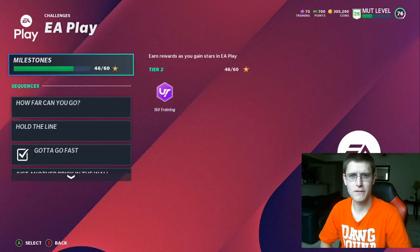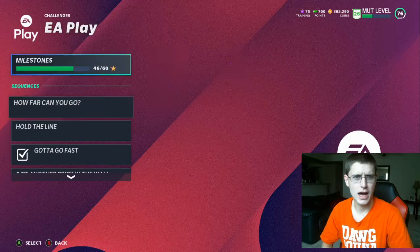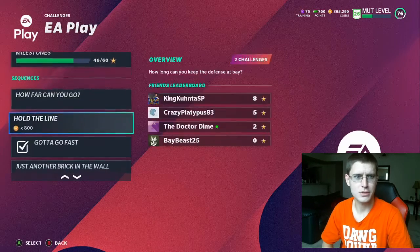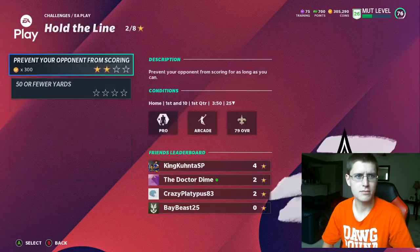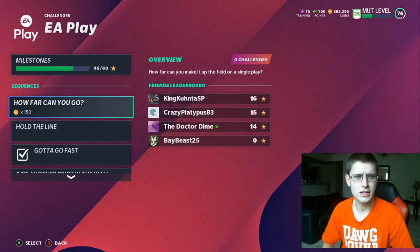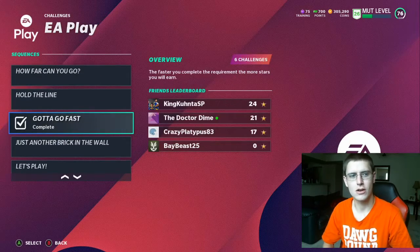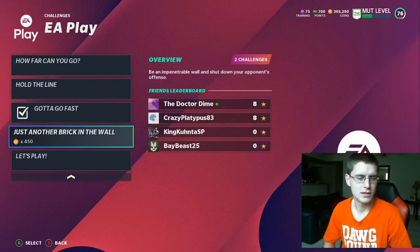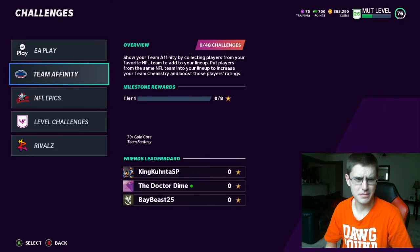What I did first with EA Play was I came in and repped out these challenges. You need 45 stars to get a NAT elite player. I got Chris Godwin with mine, so it's a pretty good pickup. You don't even have to do all these challenges — I struggled on some of them. I don't recommend the hard ones, but the easier ones you can knock out quick and get a free elite card. They're all on arcade mode, so just come in there and knock those out.